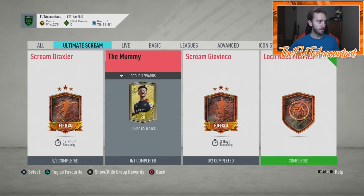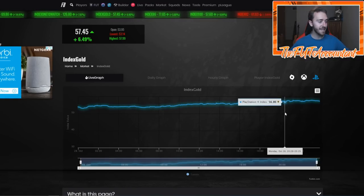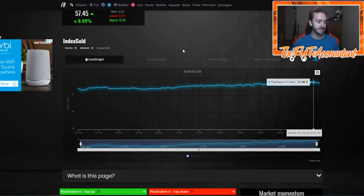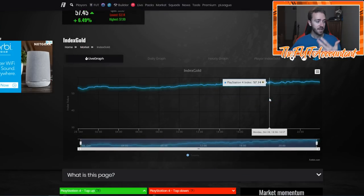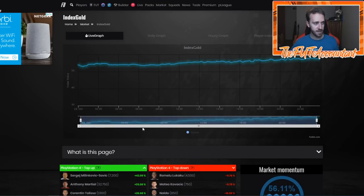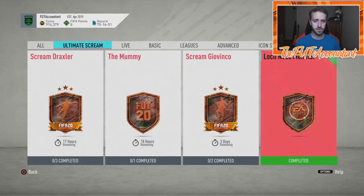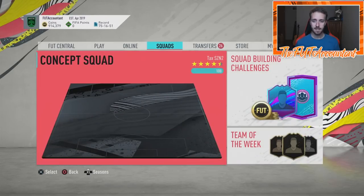You saw the market maintain for the first time in a long time. On the index gold and index 100, you didn't see a big drop in the middle of the day. Instead, people went out and bought cards or did the SPC. Look what happens to the market on days when we don't get packs — it goes up. People are buying, spending coins, trying cards, building teams. Today it was very nice to see the market rise up.